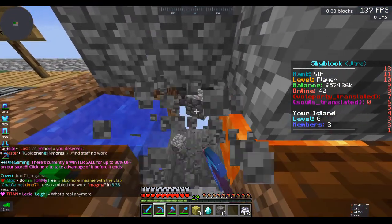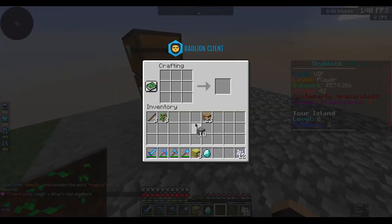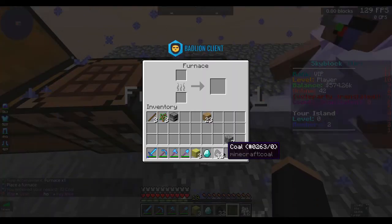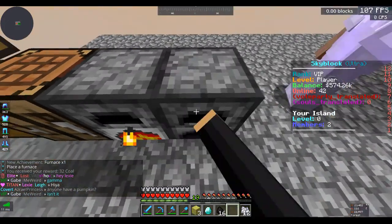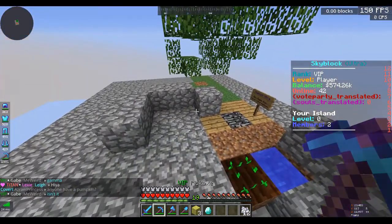Let's mine a bit more cobble just so I can get a furnace to get some of the ores that we have going. And then there we go, we can put that in there. And then - I just got a random extra furnace, I'm guessing that's just from something.